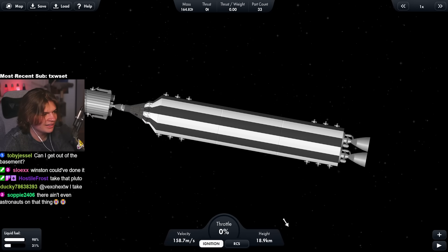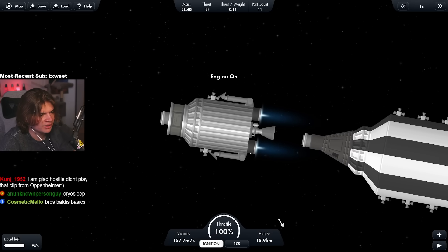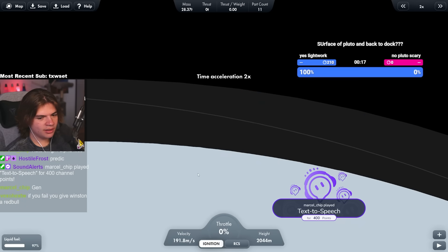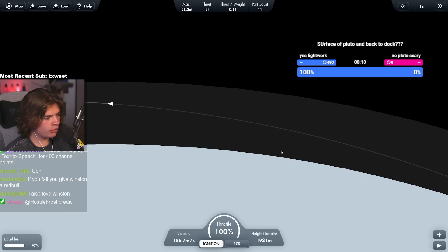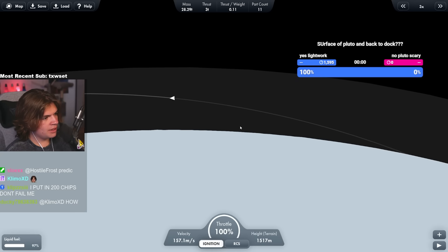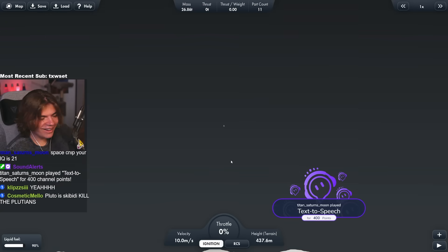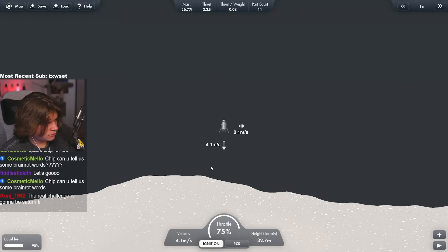Let's do our real landing now. We're undocking and sending the lander down — but we're also going to return this. I think we can just use the ion engines. Let's time warp to when we enter the atmosphere. This should be pretty easy to land because the gravity is really low. I need to start slowing down fairly early because we're just using ion engines — these don't slow down very quick. So we might need to use our more powerful engine. I'll run these as long as we can. Going in.